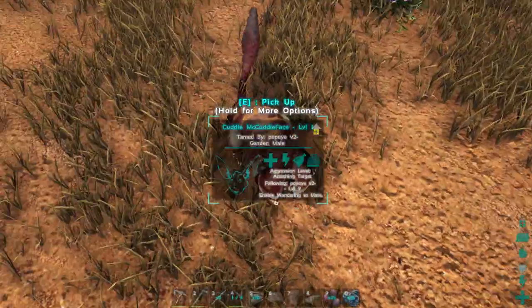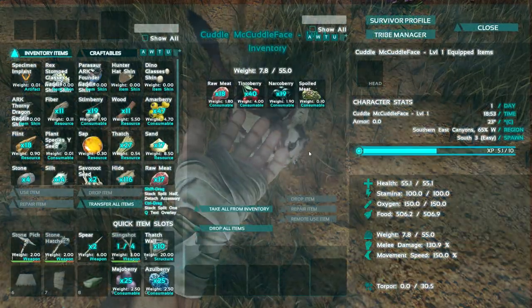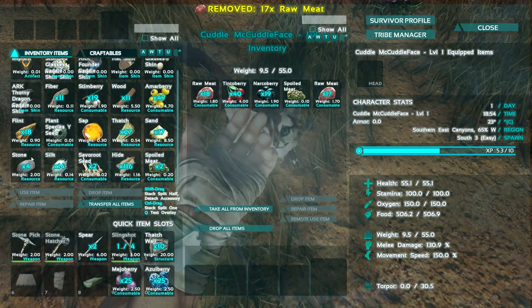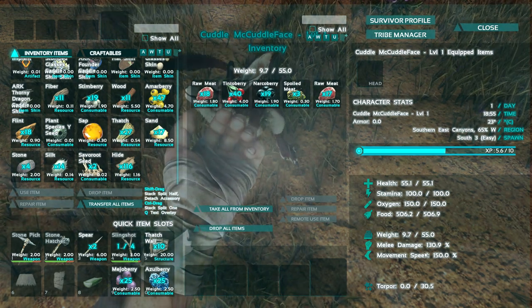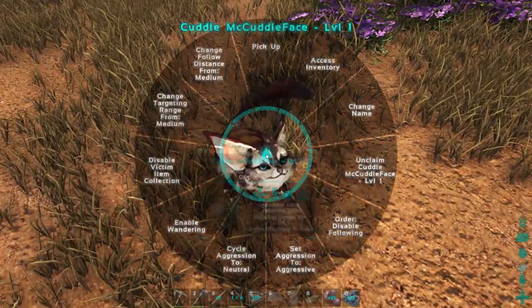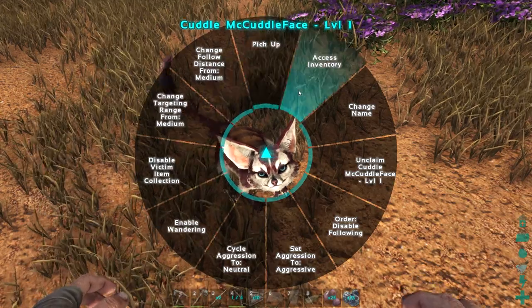Okay, speaking of that, let's check out the stats. See what he's got for us. I'm also going to store all my stuff on him, so he can hold on to the stuff that might spoil. In terms of stats: 50 health, 100 stamina, 130 melee damage. She's not going to be a fighter — I don't want to fight him, I don't want to lose him. I've lost too many dinos in this harsh world.